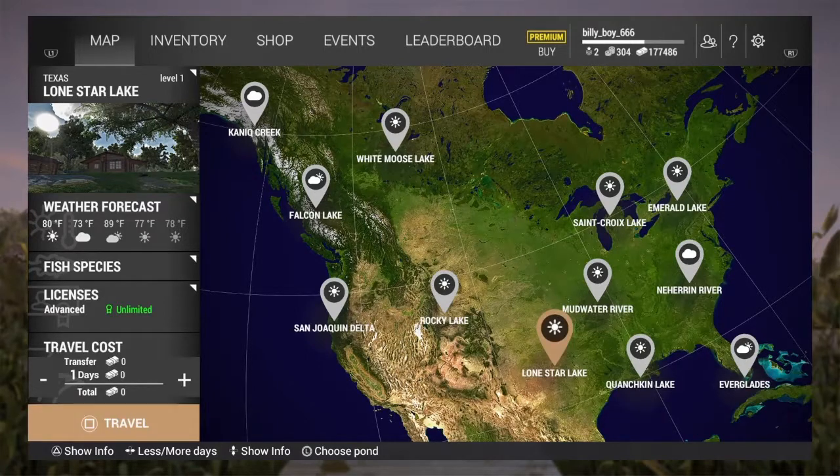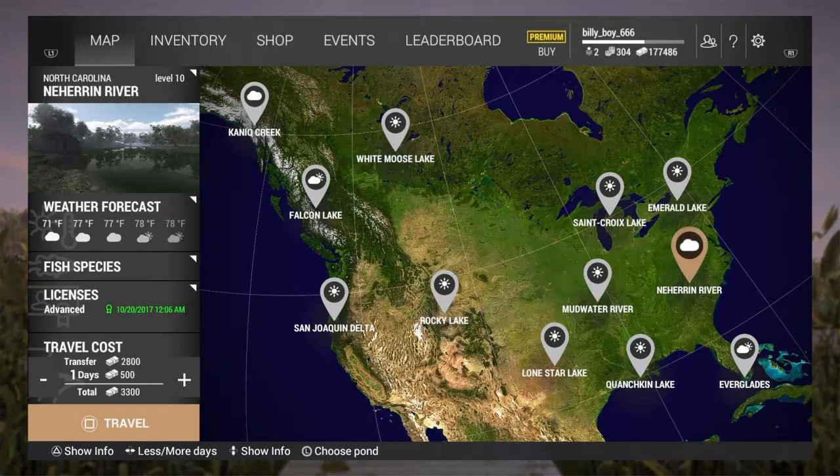When you start the game for the first time you have a few bait coins and some cash, and the first thing I recommend is to unlock Lone Star Lake Advanced License permanently as it only costs seven bait coins. I didn't realize you could do that until I'd progressed quite a way into the game. The advantage is there is no traveling cost to Lone Star Lake, and when you haven't got to pay for a license it's truly free to fish there, which means 100% profit — which is the goal.